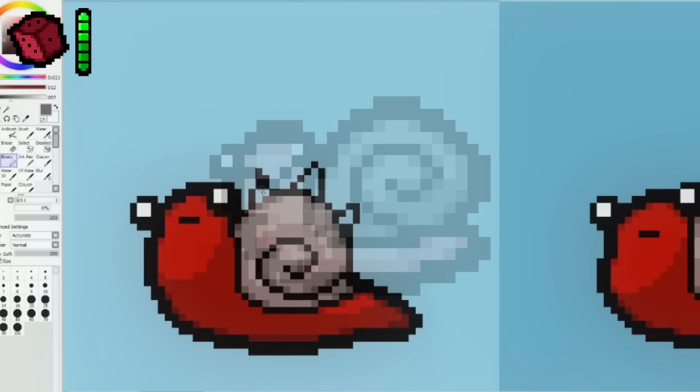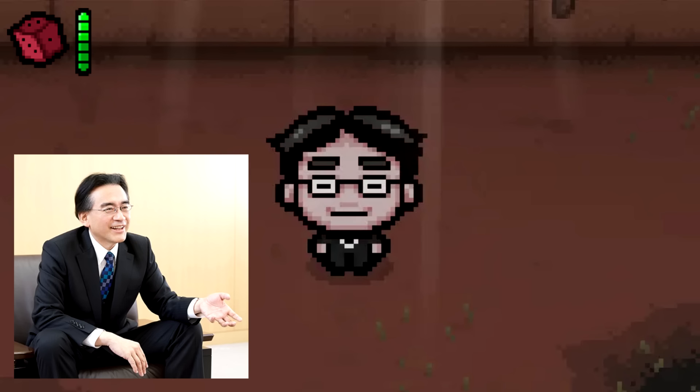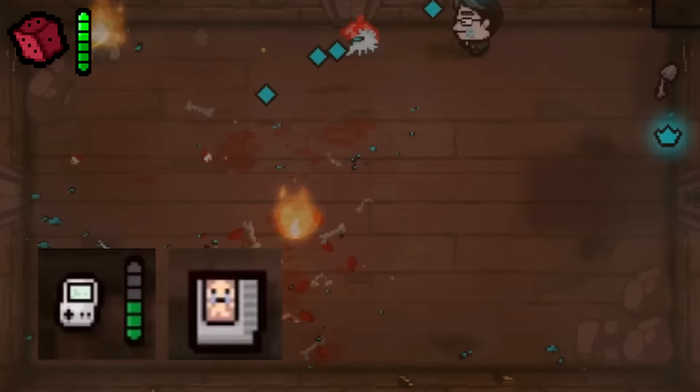Iwata Challenge. Every year on December 6th, the daily run will feature the appearance of Nintendo's former president Satoru Iwata, who unfortunately passed away in 2015. This challenge is present on his birthday and pays tribute to Iwata, starting out with the Game Kit Active item and the cartridge trinket.